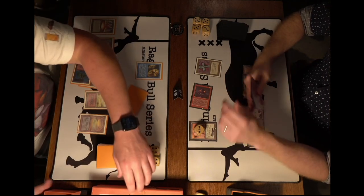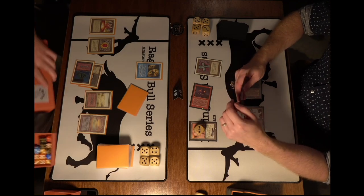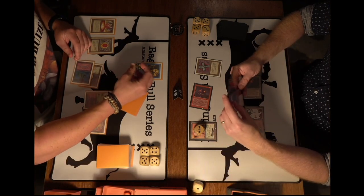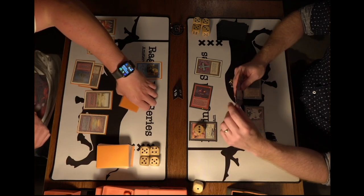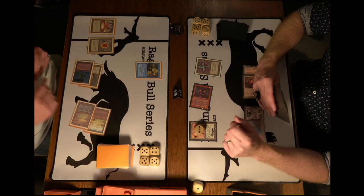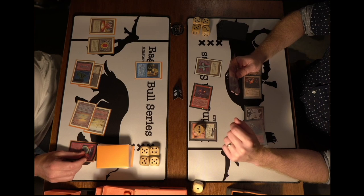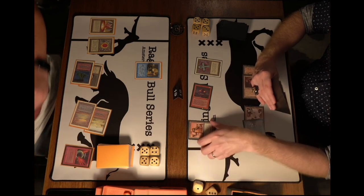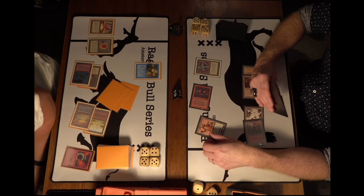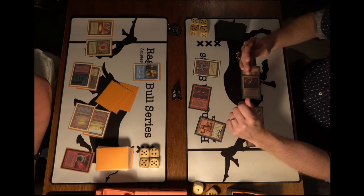If Wouter destroys his own Trike, Copy Artifact essentially works as removal. Wouter decides not to though — part of me expected him to deal two damage to Hank and destroy his own Trike. He doesn't do that. Then Hank plays a Shatter — a good line of play, dealing three damage from Wouter's Trike counters, then feeding the Trike to the Atog as well. Hank drops to 16.